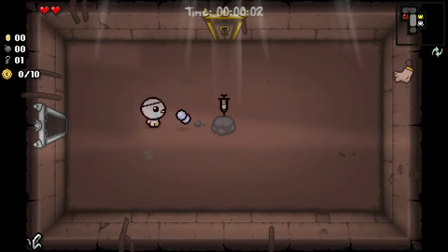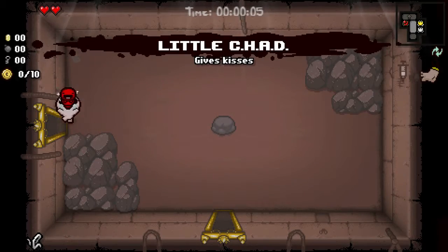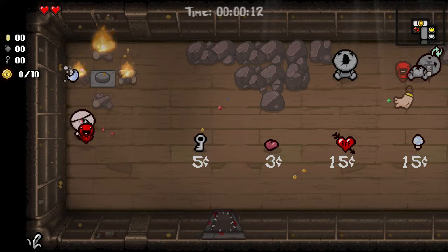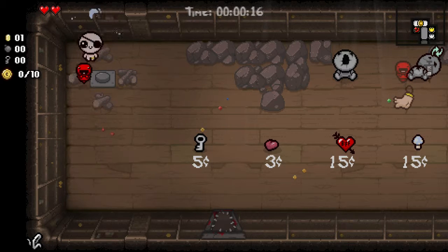He starts off with a key so we can get right into this room up here, which is super nice because that's a 5-cent value and we get Little Chad, who is not exactly super nice, but will do. We're not going to be mad about Little Chad.